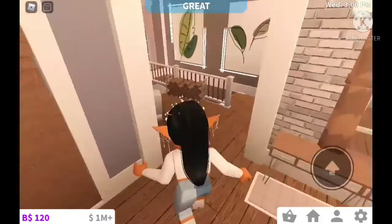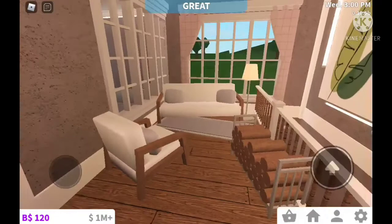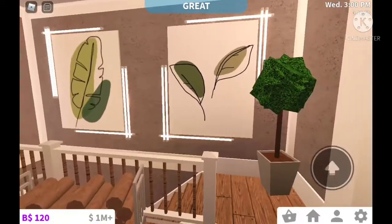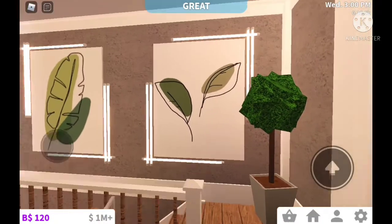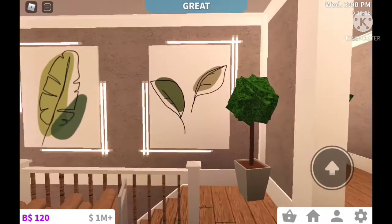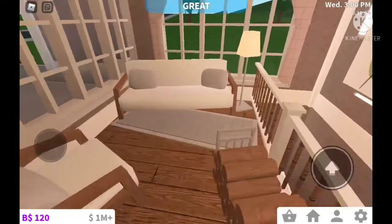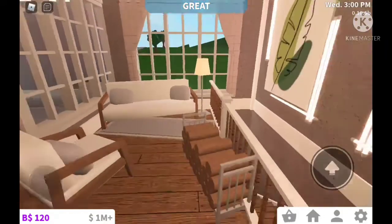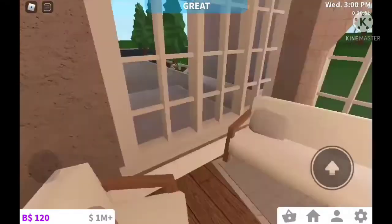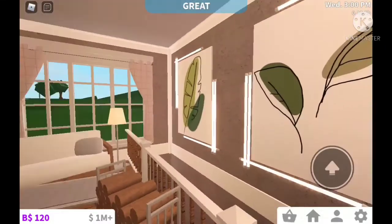Next we have the living room area — I'd actually call it more of a lounge area, because it's not really a TV room; it's just really couches and a comfy space. I wanted to go for a nature-y look for this house, which is why I have these pictures here — I found them and they have the same color scheme, both plant pictures, and they look so nice on this wall. We have some couches over here — it's very much like a lounge area. I love how this looks.